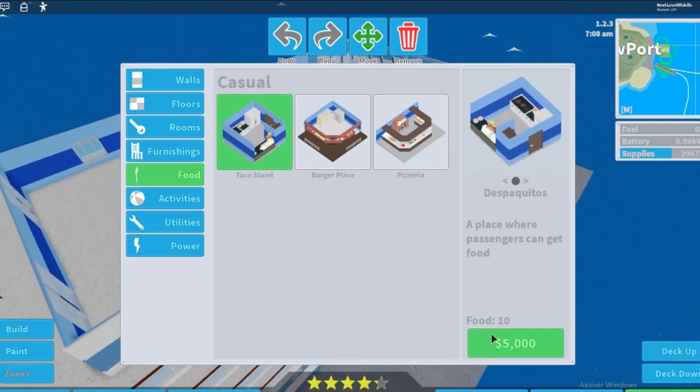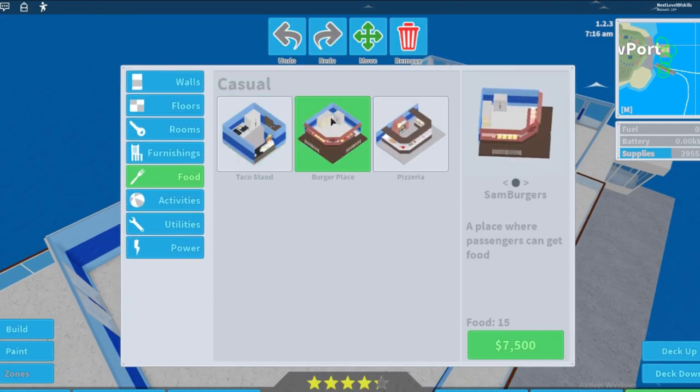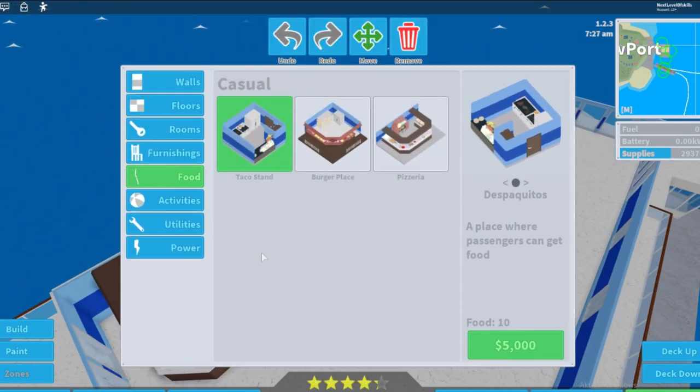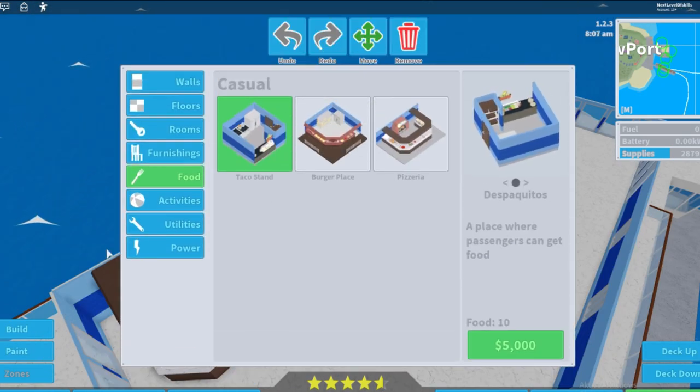Food places also count toward variety. Right now we only have the burger place, so we also want to add a pizzeria and a taco stand. That should cover the last things needed to push our stars all the way up. Entertainment — the last category — is basically anything that has entertainment points, which is most activities and in one case the sunbed.